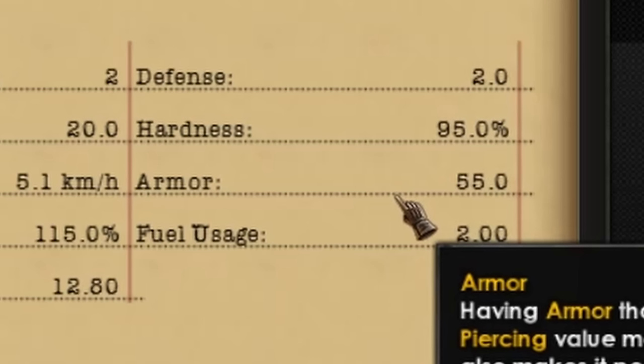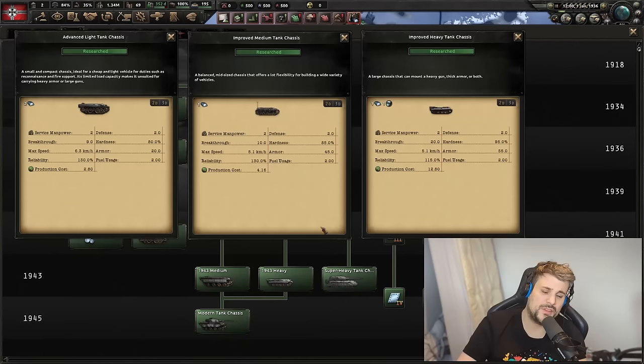Armor stats late-game: 20 for the light, 45 for the medium — a massive jump — and 55 for the heavy. The heavy is all about going all-in on production cost, power, and stats. Between light and medium, the production cost isn't that different unless you're using wheeled road wheels on the light tank. The main advantage of light tanks is the potential for cheaper builds with road wheels and fewer terrain penalties. The cost difference between light and medium is minimal, but if you want all the stats, the heavy is the way forward. Note that heavies require chromium as a resource.